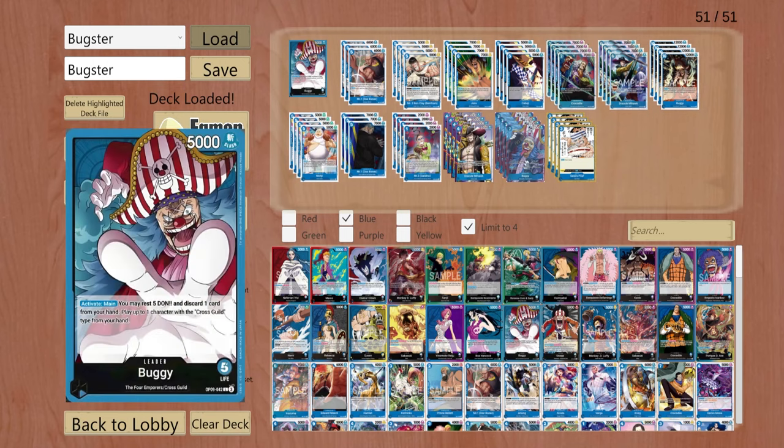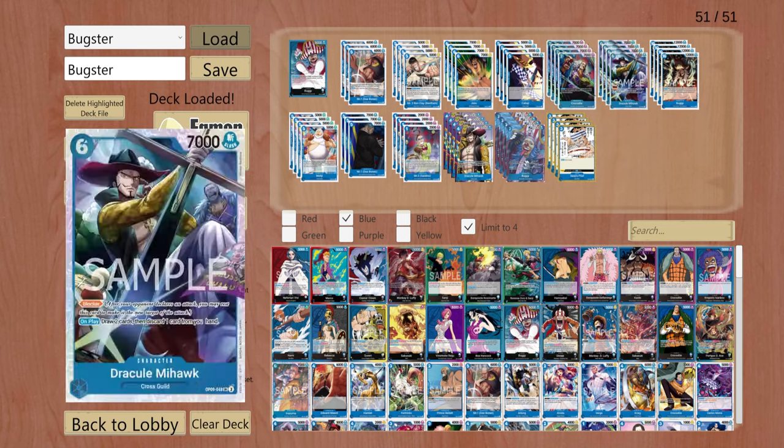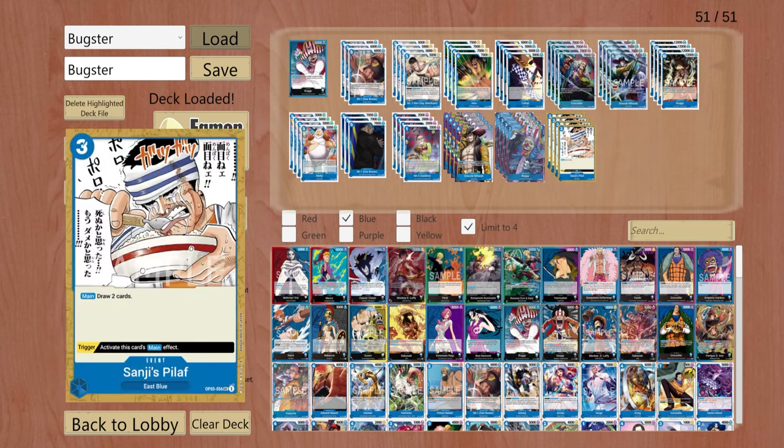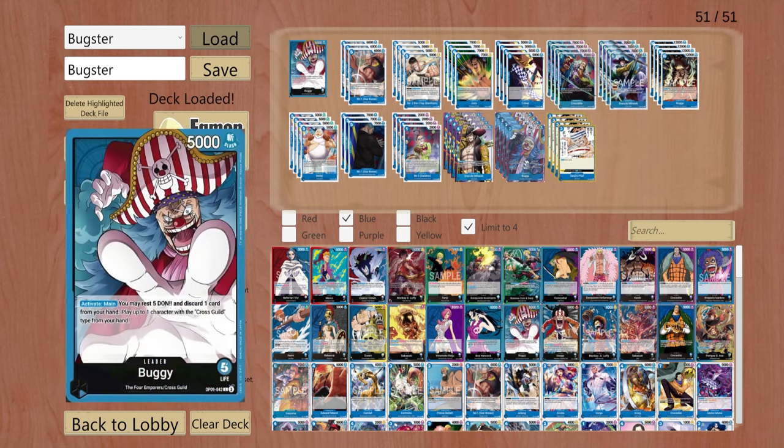Since this ability does cost you a card, we are running a whole bunch of card draw engines. You've got Bones, you've got Mihawk, and then you've got Peel Off for your turn two plays. That's it for me — if you want to see more videos like this, be sure to like, share, subscribe, and comment on what deck you want to see in the next video.